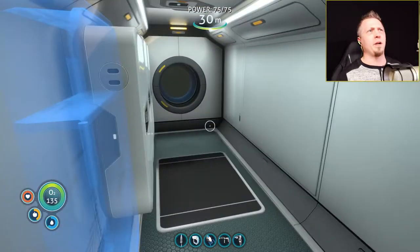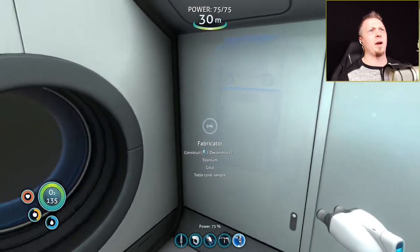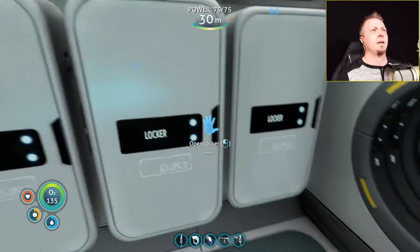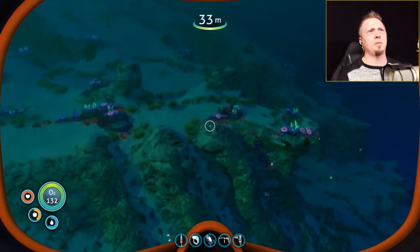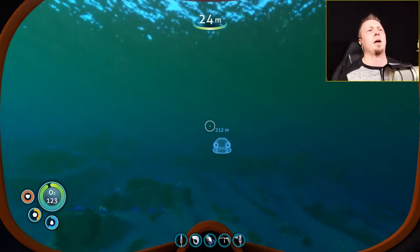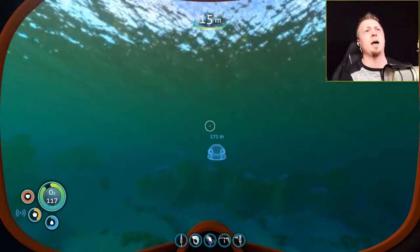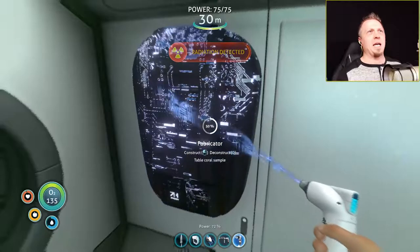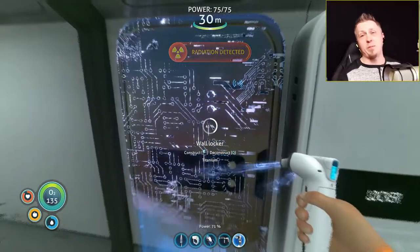I'm going to build a fabricator here as well at some point. We'll do it right there — titanium, gold, and a table coral sample. So more titanium and table coral sample, which is right over here, and that will get me a fabricator. Then we need to do a radiation suit so I can go closer to the Aurora without having a problem. The radiation is getting worse now — it's all the way to my base. Good thing I have the fabricator done.